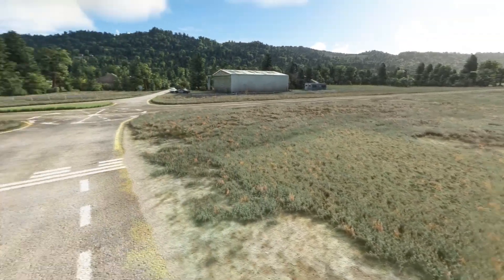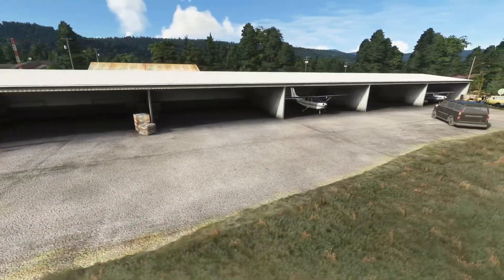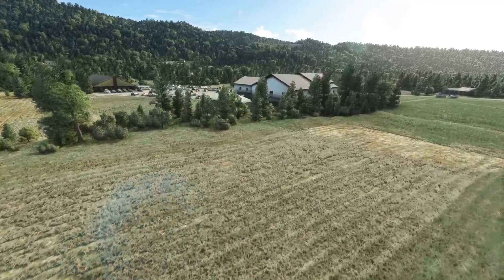Fall City Airport is available in Orbix Central for roughly $4 US. At this price it's a no-brainer — that's the equivalent of roughly one and a half cups of coffee, which you excrete a couple of hours after consuming anyway.